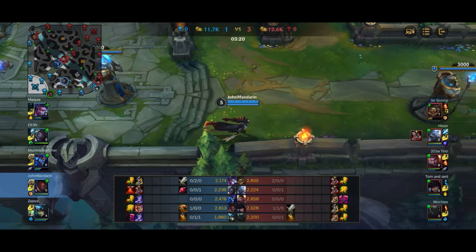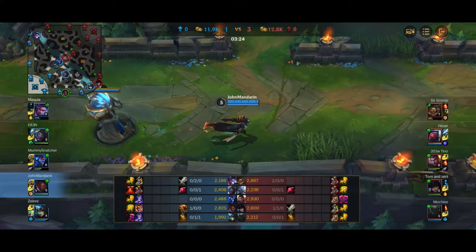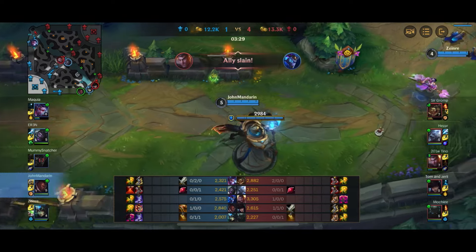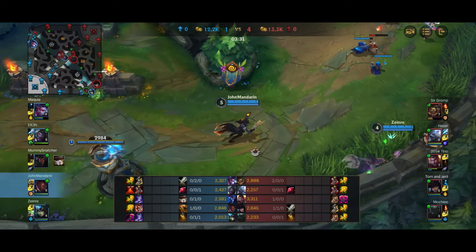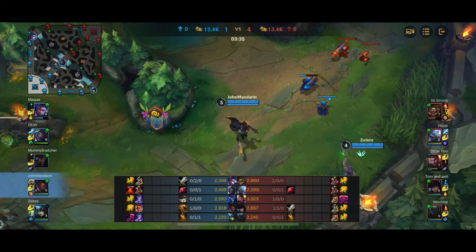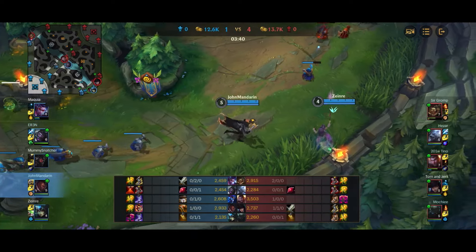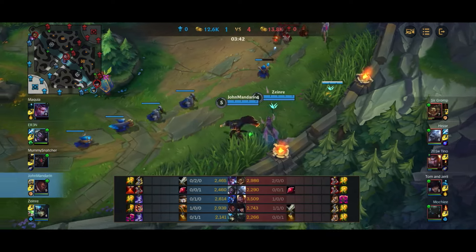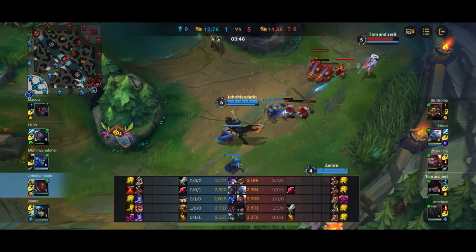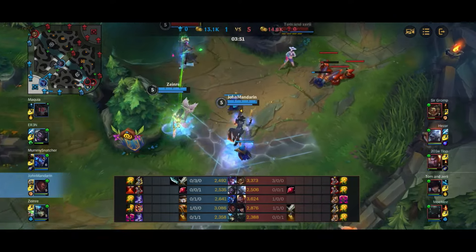One good thing about this build: BORK builds out of Vamp Scepter, which is also what Bloodthirster builds out of — which is the other build Lucian can go. So there is a situation where if you somehow get two or three kills in lane and decide to go for the one-shot crit build instead, that's a possibility. Always consider that — it's one of the benefits of BORK as first item because it shares components with that path.